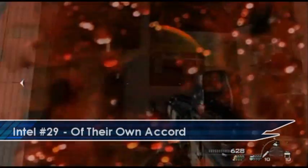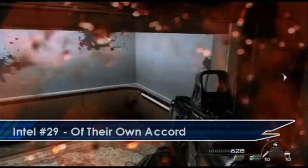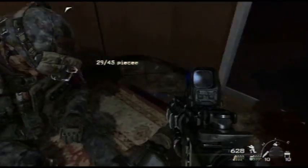On the next mission when you eventually get into the Department of Commerce, once you've had your first big fight in a room, if you go down this corridor there's an elevator with a body stuck in it. If you look on the floor you'll find the Intel.